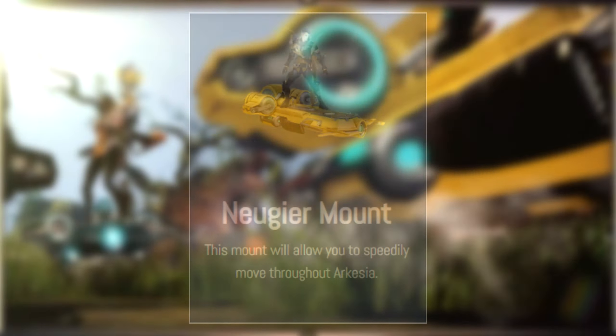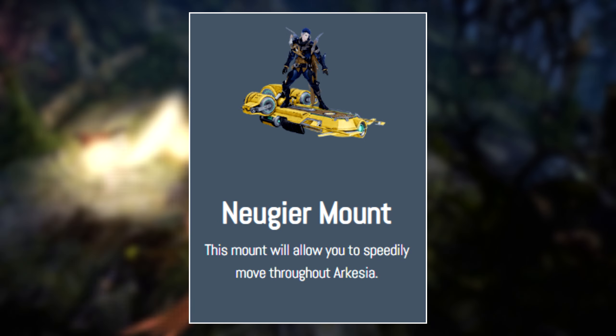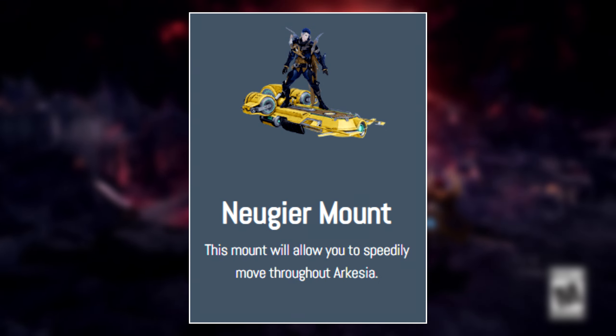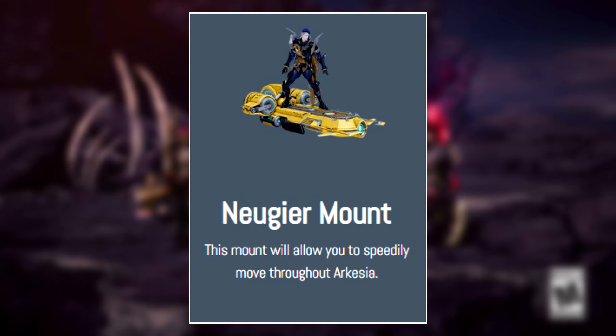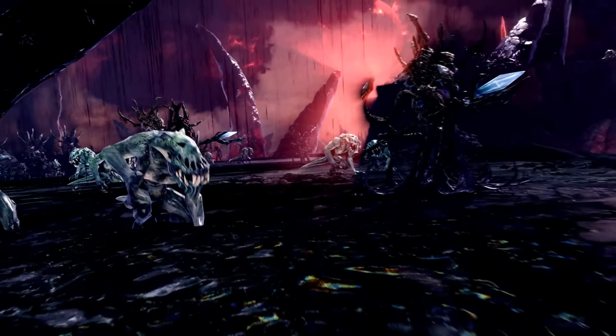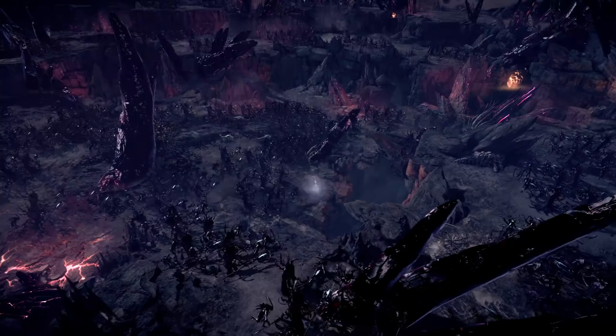At 18,000 points you get a special mount that is essentially a yellow hoverboard — it does look pretty cool. If you're someone who likes doing all the collection stuff, getting all the different mounts and pets, you're probably going to want to earn this mount.